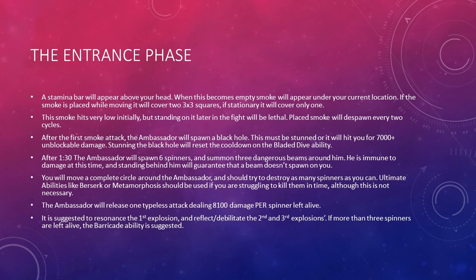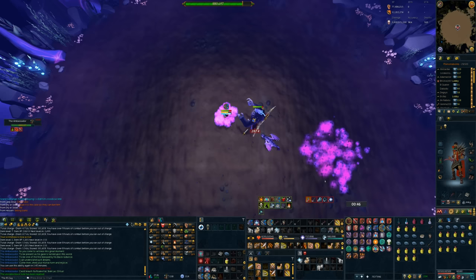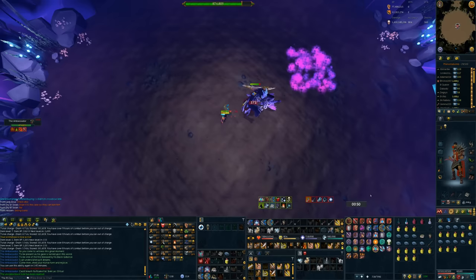The first mechanic you'll encounter is a Stamina Bar. A Stamina Bar will appear above your head, and when it becomes completely empty, smoke will appear under your location. If the smoke is placed while moving, it will cover two 3x3 squares; if stationary, it will cover only one. You want to put the smoke somewhere you don't plan on standing at any later point in the fight. The smoke hits very low initially, but standing in it later on in the fight will be lethal. Play smoke will despawn every two cycles. The main strategy here is patience — you want to stop moving, place the smoke in a stationary position so it takes up half the space, and then proceed with the boss fight.